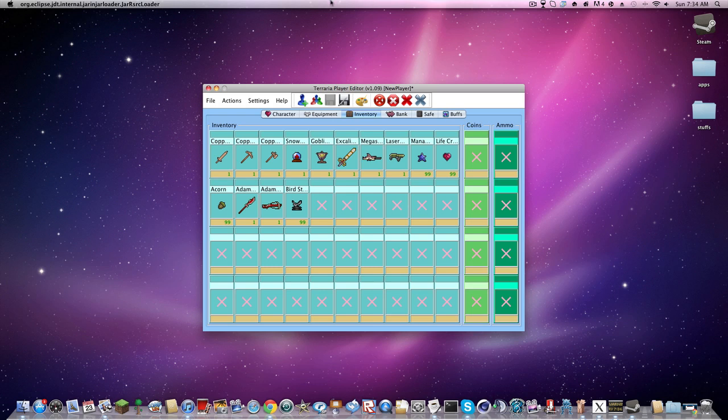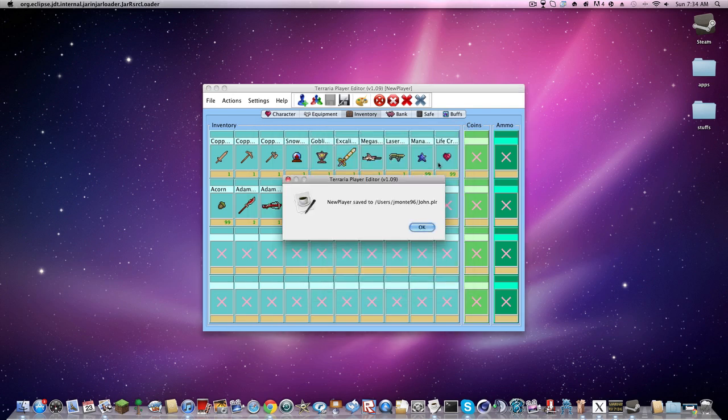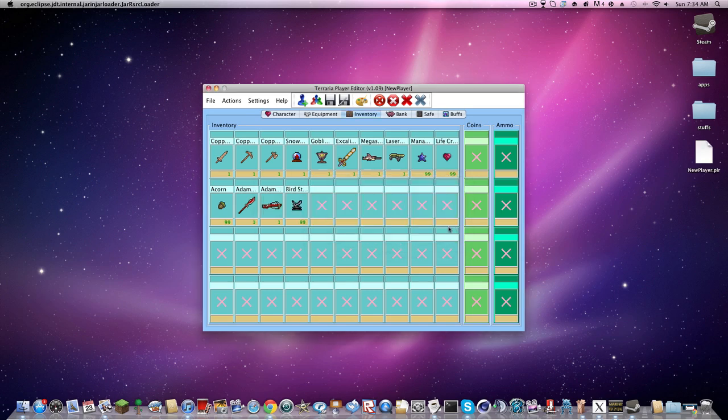Most people will get confused when they do this next part, as I know I did. You click File, Save As. Let's call him John. I saved it in the wrong place at first, but we're going to save it to our desktop.